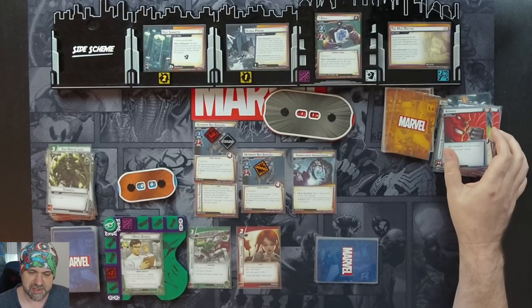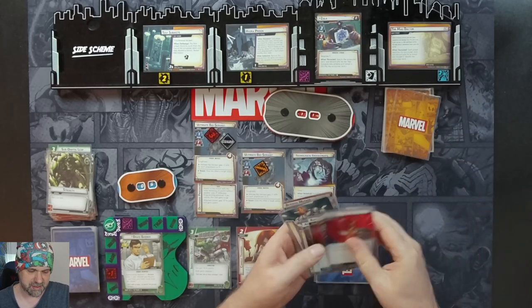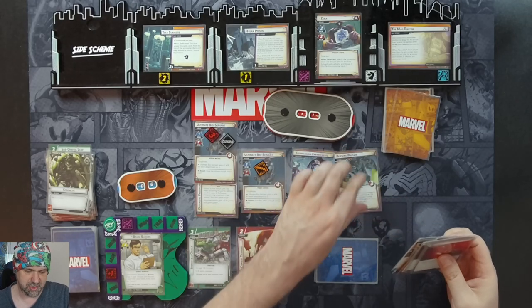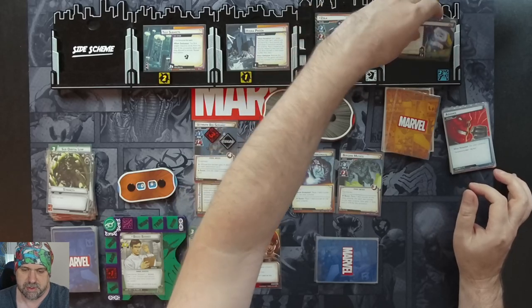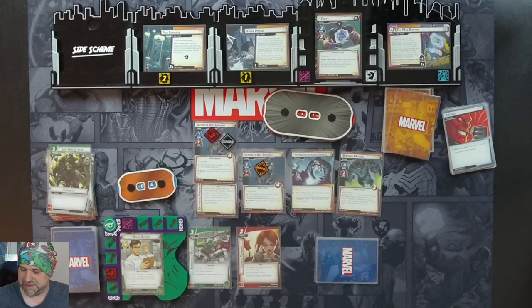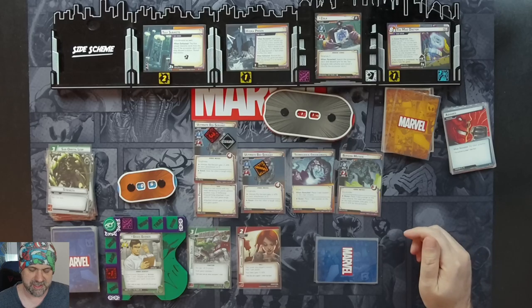Each player searches the encounter deck and discard pile for a minion and reveal it. We are going to grab berserk mutate — because he can't quick strike us because we're in alter ego. Then we have the mad doctor scheme comes into play. It comes in with one threat per player, and it's the same thing with the test counters.